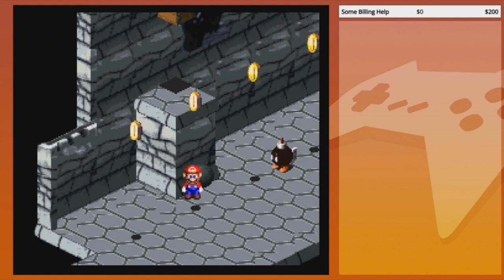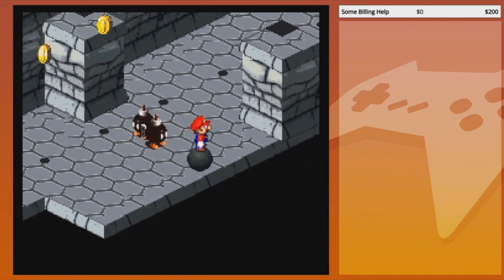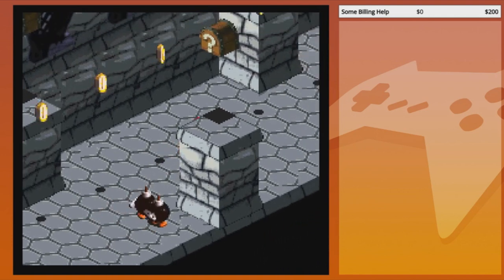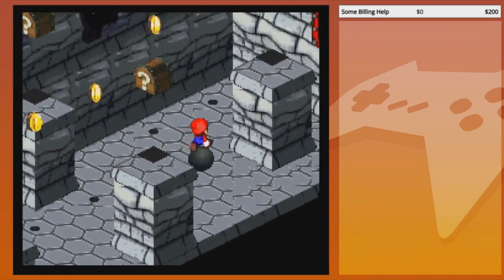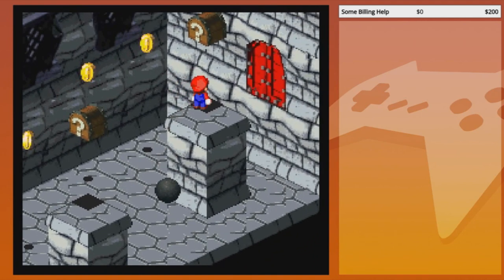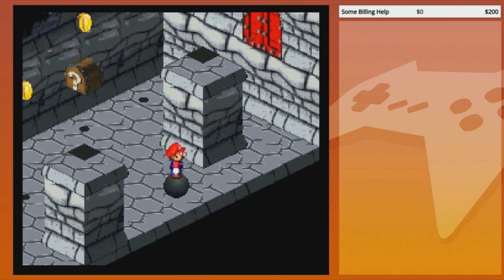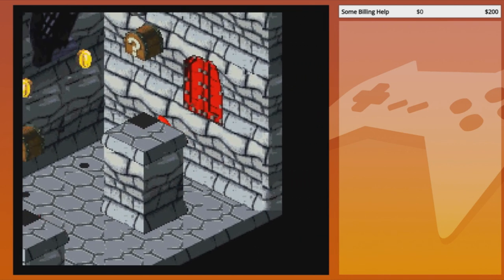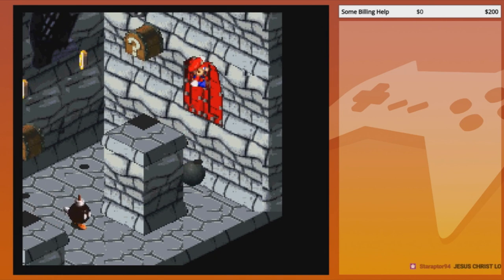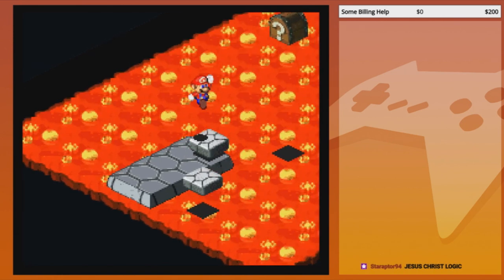You bitches out here being built different — man, I'm built incorrectly. Just straight up wrong, should not exist. Now that we know we can just get on the podium — wait, just get the chests. Just let us in the door, just get through. Oh no, more platforming.